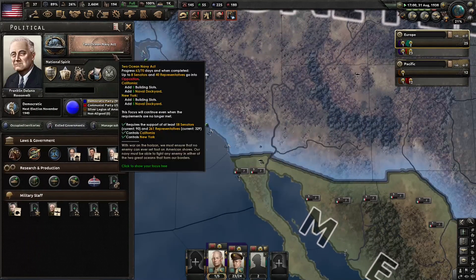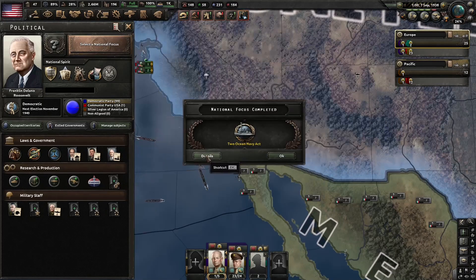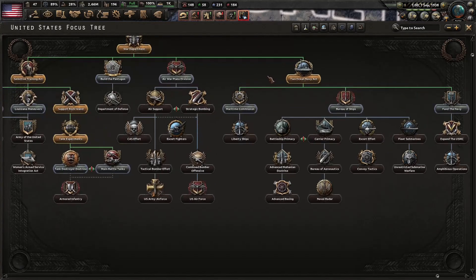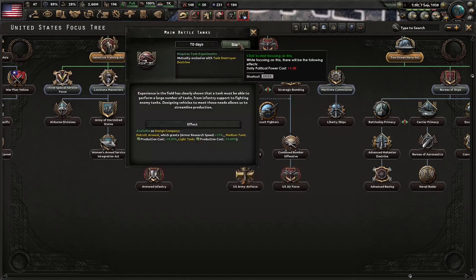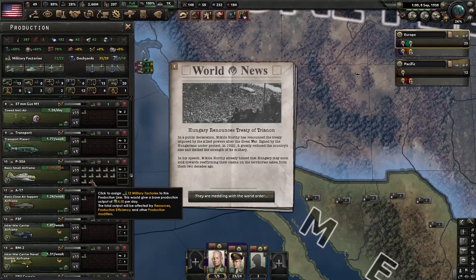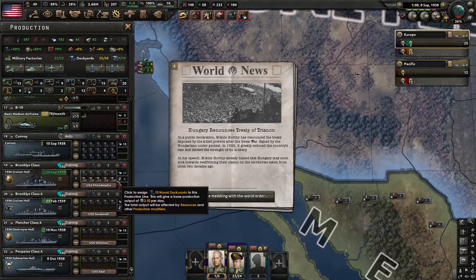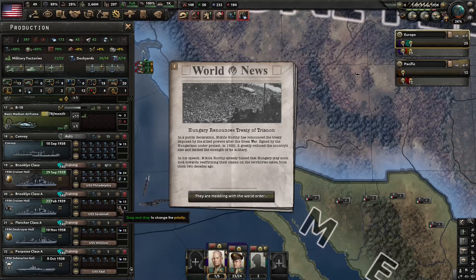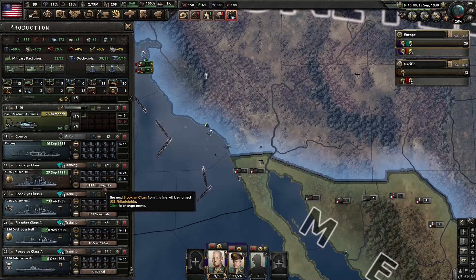We'll get the armor-piercing cap shell for battleships and then probably move on to these. We almost have the two-ocean navy up. So now let's come over here for our main battle tanks and we'll get our tank designer from there. We have some dockyards available, so we'll put them all like that. This one should be finished soon, then we can organize them a little bit better.